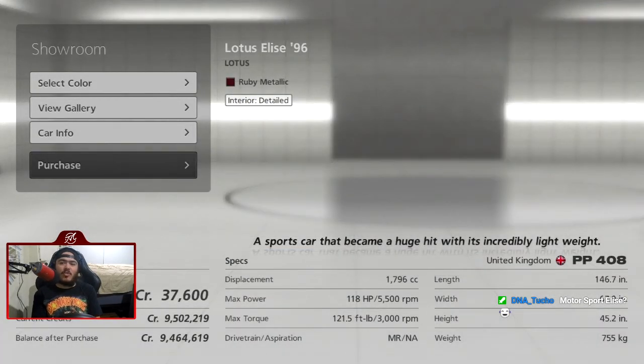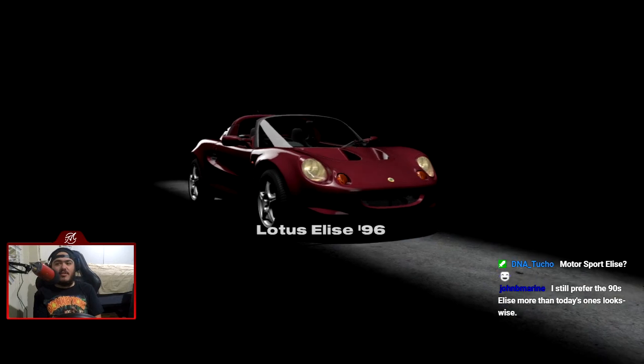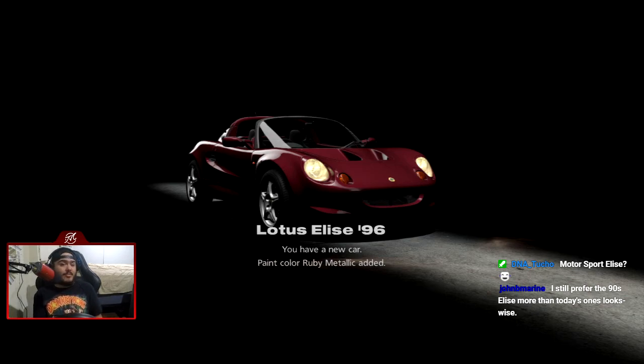We're going ruby. The motorsport Elise — unfortunately it's standard premiums only, unless it's like the rare exceptions I've made, which are the Prowler, the Auto Union, and there's another one I'm gonna make an exception for — possibly two. You'll have to find out and see.